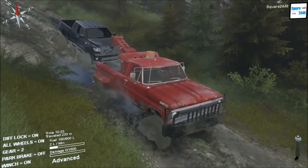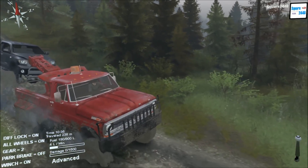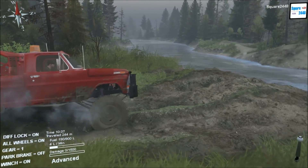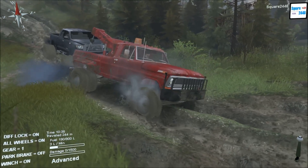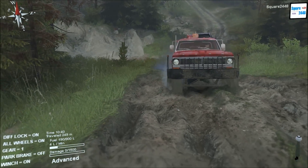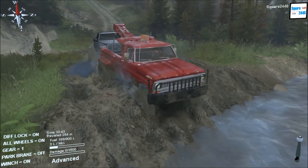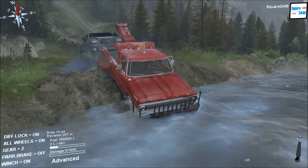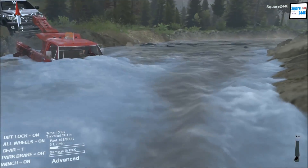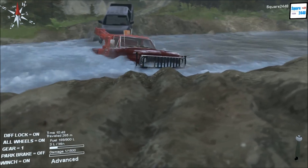We're also pulling the Tundra through the mud since the wheels are not actually lifted up off the ground, which is fine. I really do like how you can use these winches. I think this is a pretty cool towing challenge. We'll be using the same tow truck, towing the Jeep next, and we'll see which one does better — let me know in the comments. We might have some trouble in this river.